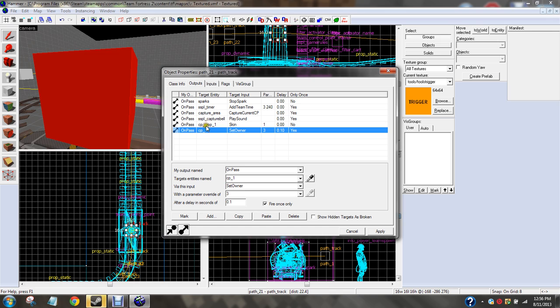That's all the outputs. CP prop 1 — on pass, CP underscore prop 1, skin 1. On pass, CP underscore 1, set owner, parameter override of 3. Delay 0.10 seconds. That's all of that. Let's see, any flags? No flags.